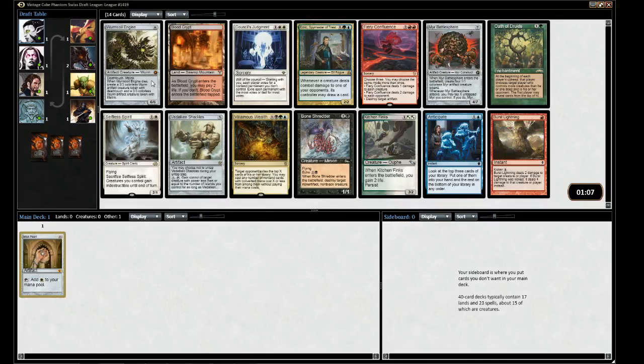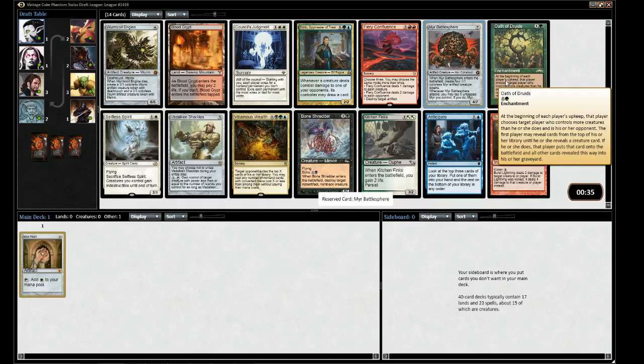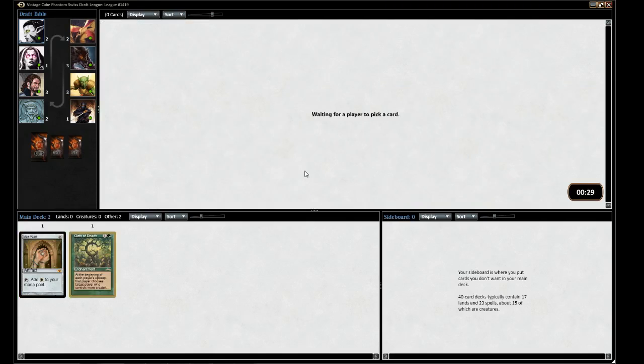There's Oath of Druids, which is one of my favorite cards — I think very underrated. It often seems to wheel, or at least it did at the Legacy Cube last time. I'm also very partial to Villainous Wealth, and then there's Worm Coil Engine, which is a plainly good card, same with Myr Battlesphere. Shackles is also very good, although more so in the Legacy Cube. I think I'm going to go with the Oath — let's see if we can get a turn-two Oath into something broken.